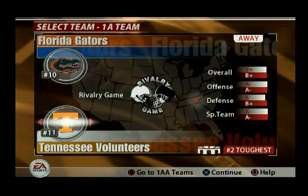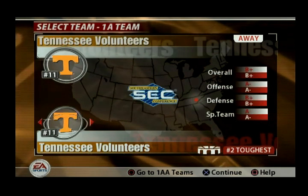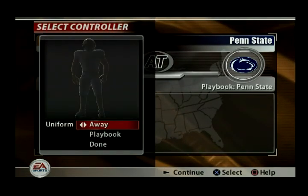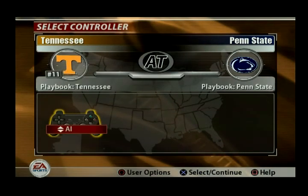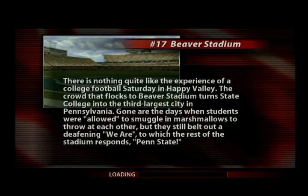Let me go back and do this correctly. User options, playbook — let's do team specific. We can't change that for Play Now, which is weird. Let's go ahead and play. Here's a cool thing with 05 — I really like the entrances. The pregame stuff is so much cooler in 04 and 05. The entrances in the pregame are just completely different — you've got your tunnel entrances and stuff. Hopefully it'll show up here.